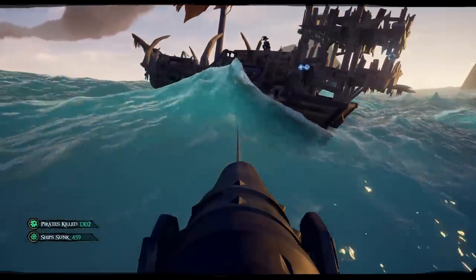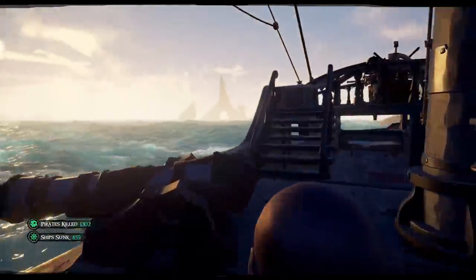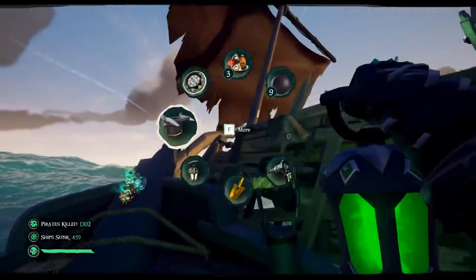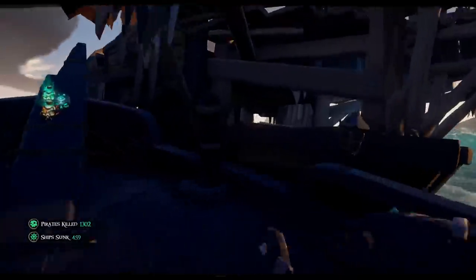The skeletons love to ram you — you should use that to your advantage. Skeletons are unable to bail water out of their ship, so if they hit you and they've already done holes, all you need to do is bail your water onto their ship. If you can do it long enough, it's a free sink.